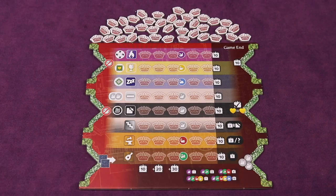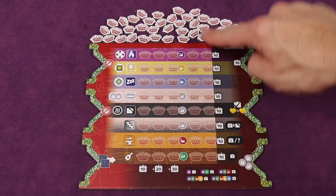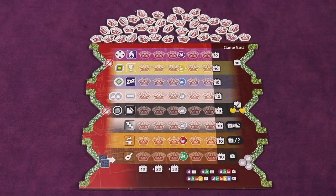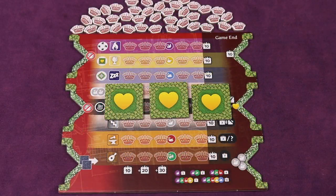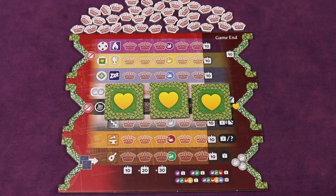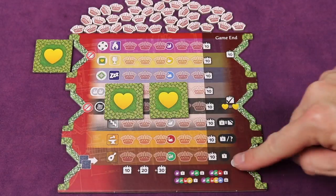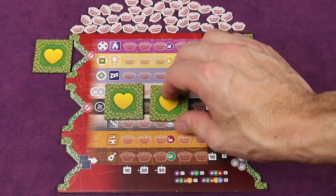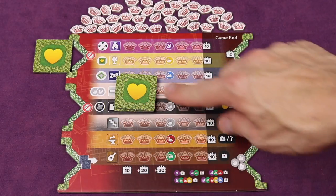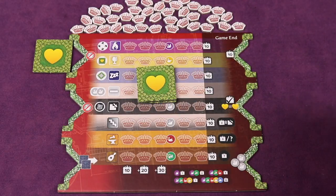Each player selects their blueprint board and takes the corresponding tokens for that board — for example, the red board uses red crowns. Place all tokens white side face up. Then each player gets three favor tiles, secretly looks at them, and decides whether to keep one, placing it horizontally in a slot on the side of their board. Any tiles not kept go face down to the bottom of the favor pile.